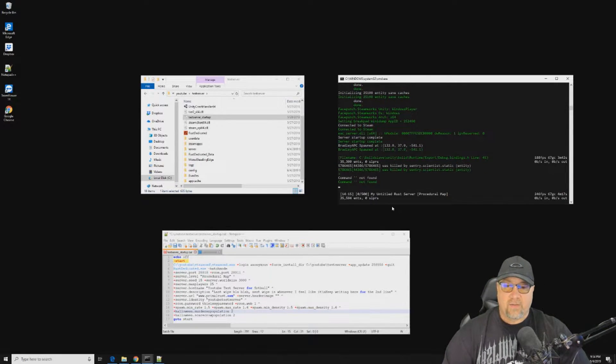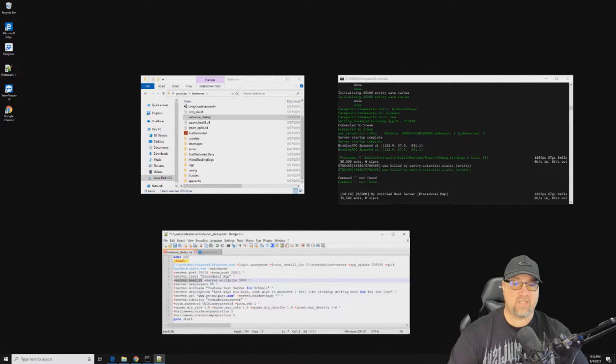I should also mention that if you wanted to change which map seed you were using, while your server is offline is the time to make that change. Here in our batch file we've got server seed number 15, and if you wanted to change that, just change it to whatever server seed you want to use while the server is offline.